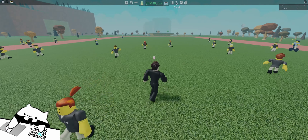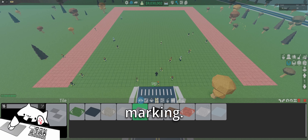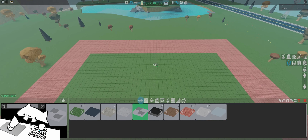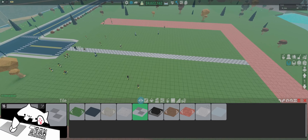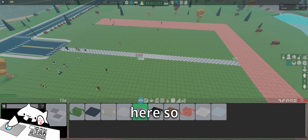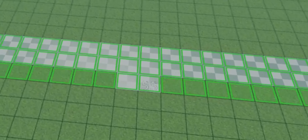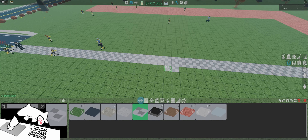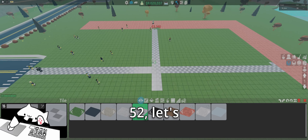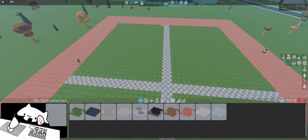Now we're going to start with the foundation. With whatever material you want — just as a marking — place it right here in the road, go by two, and stretch it all the way across. This way you can find the middle. You can see there's a bit of text right in the middle. See where the number 56 is? That's the middle mark. So place an area across that as well — where the text shows 52 — and go across. That's the middle of our land, so we're going to build from there.